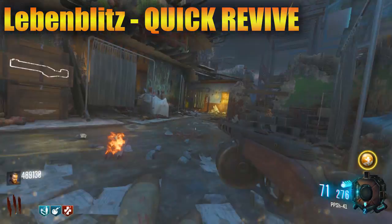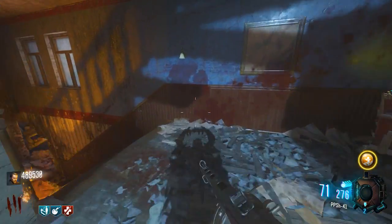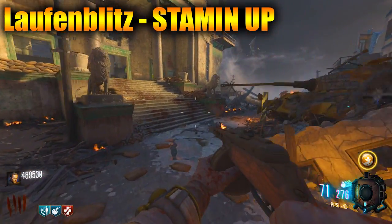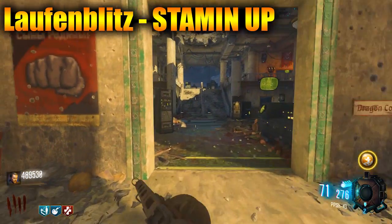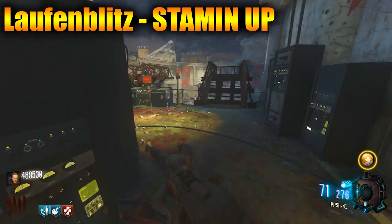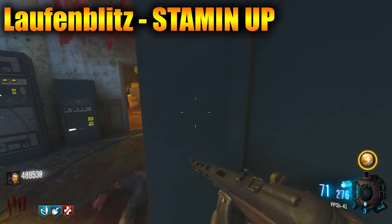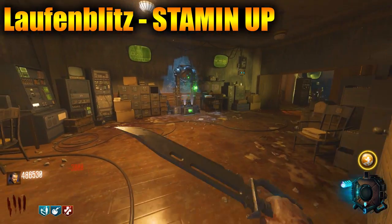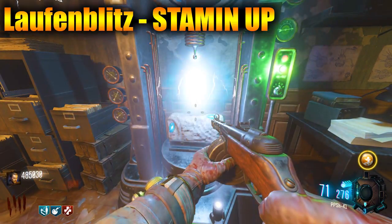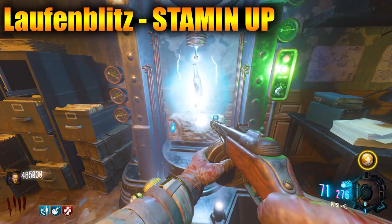Our last perk is Laufen Blitz, which is going to act as Stamin-Up. What Laufen Blitz does is ensure that your legs keep moving and never tire — gain increased sprint speed and sprint indefinitely. So it acts exactly like Stamin-Up. Pop your Laufen Blitz and you'll be set for running.